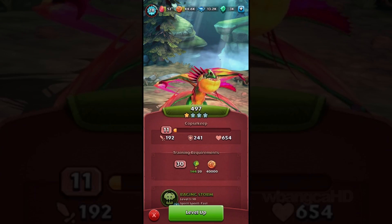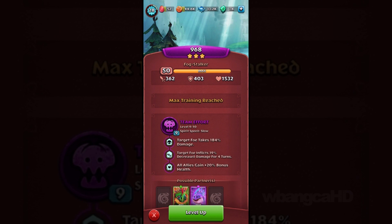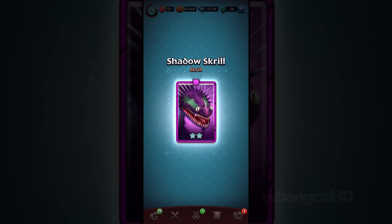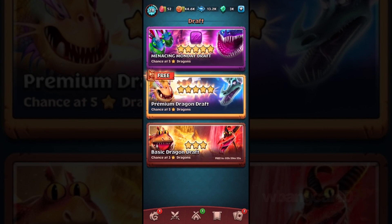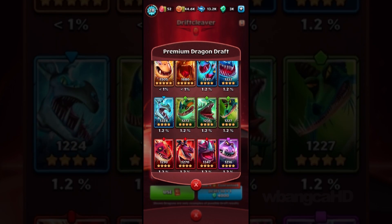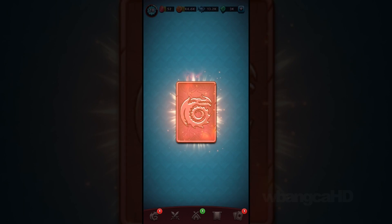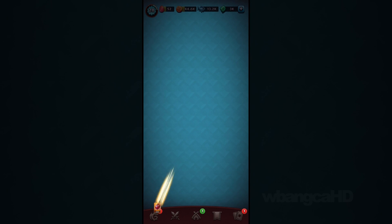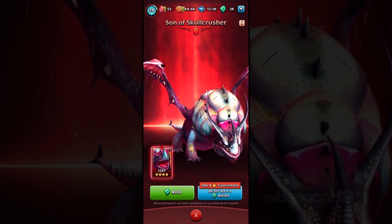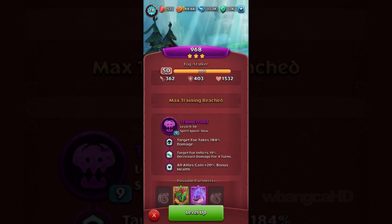We didn't get an upgrade — I was aiming for an ability upgrade. This one's spirit speed is fast, the other one is slow, so fast is better. Let's open two premium drafts hoping for a four-star. First one: three-star Thunder Drum — not crazy about that. Second one: three-star Hideous Zippleback — which also isn't great.